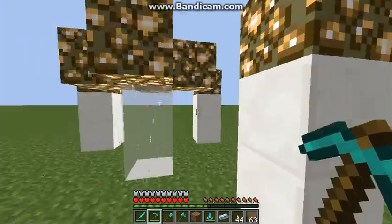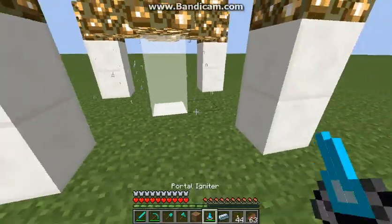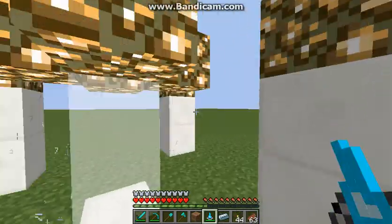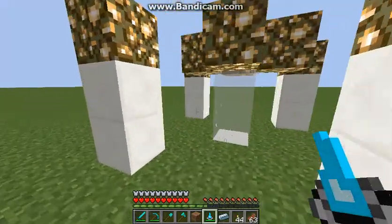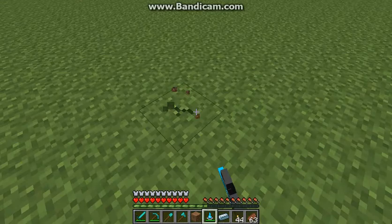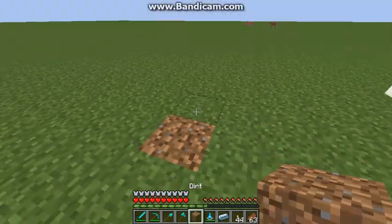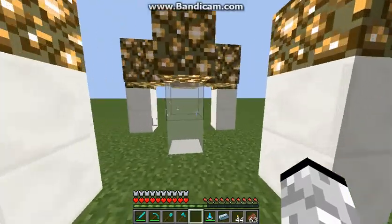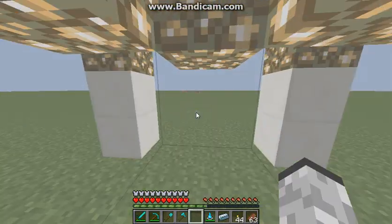So this is a portal to the new dimension. How do you make this? Well, first you don't build all this manually — first you would get a diamond block, place it in the ground, then right-click with the portal igniter, and it would create this structure, which you then walk into.